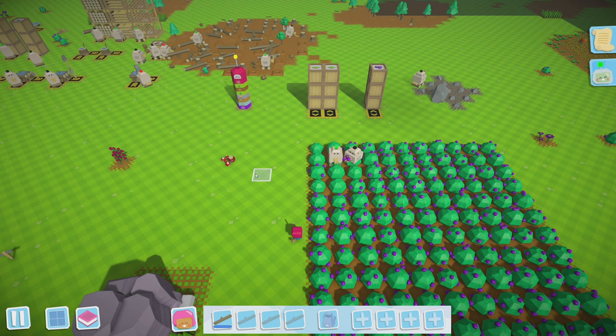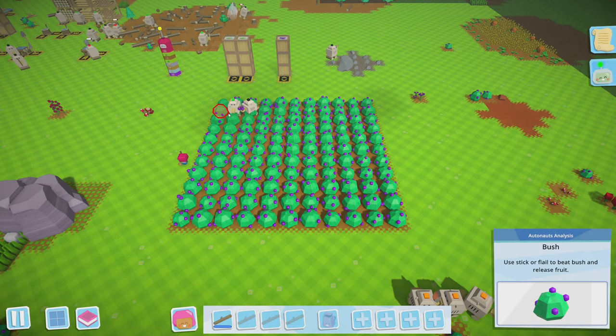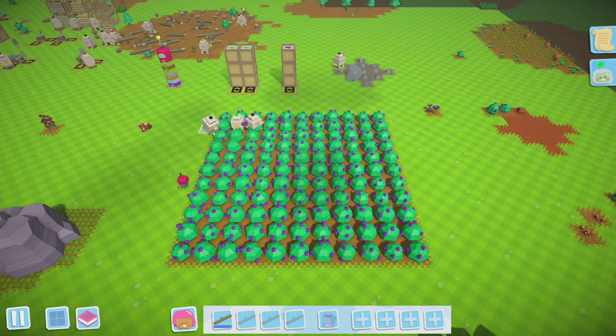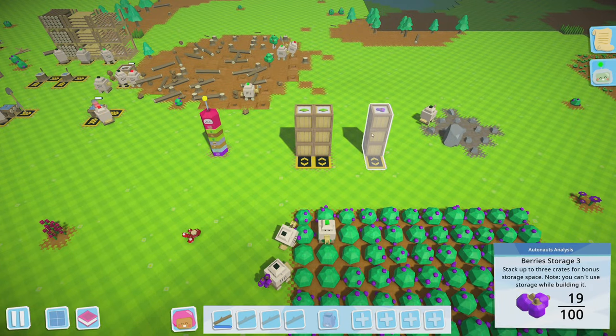Hello everyone, welcome back to more Auto Knots. Offline at the end of last episode I finished out the berry farm - it's about the max size that we could do. We got a lot of berries. I realize we probably need two or three bots just to hit these berries because they hit it so incredibly slow, and then the stick breaks after about four to five bushes. We need like a fleet of bots getting berries, but right now I don't think that's our priority - we can just have these slowly gathering berries and stacking them in the storage crates.